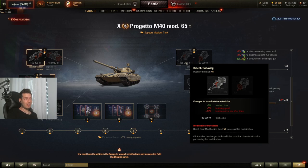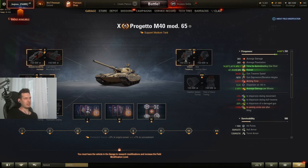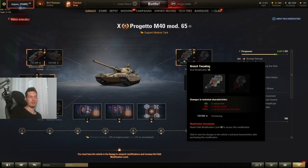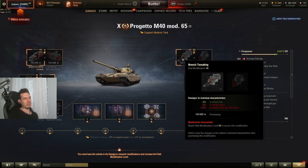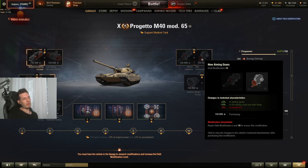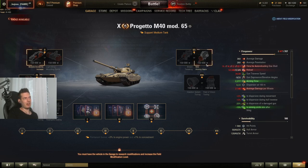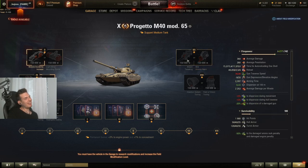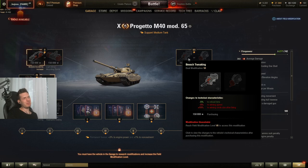On the breach tweaking modification, it gives minus 5% reload time which might seem attractive on the Progetto, but you get a plus 15% penalty to aiming circle size after firing and minus 5% aiming speed — both are horrible for tanks where you're firing shells in quick succession. The alternative side loses a ton of DPM. I wouldn't take either option on these tanks — maybe the reload one if you're running full shooting equipment on the Progetto, but on the Batchat I'd avoid both.